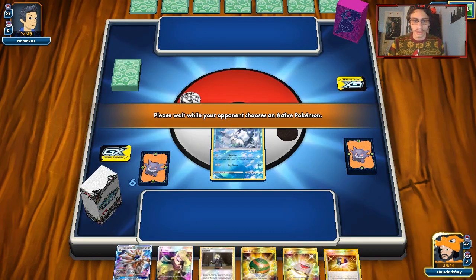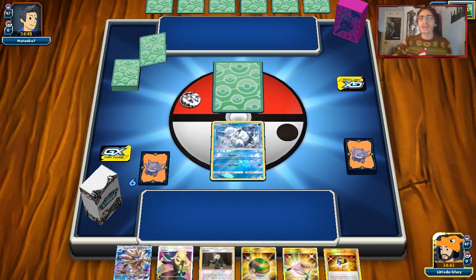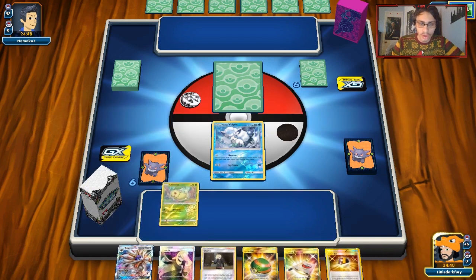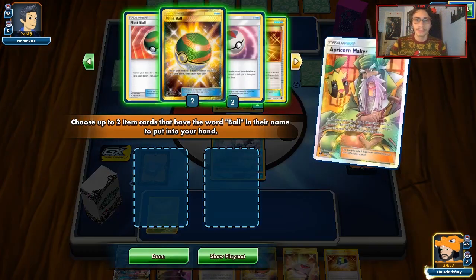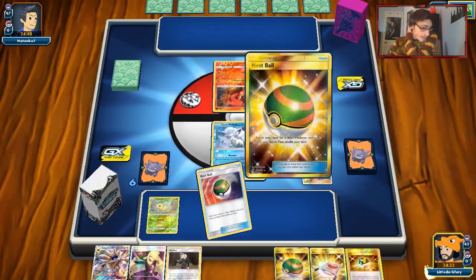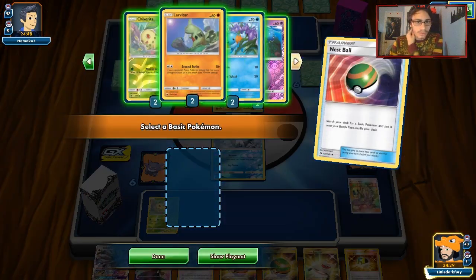Alright, Match 1 begins. Opponent has Weakness Policy and Rare Candy — might be a Zoroark deck given his Zoroark coin, but I'm not sure what Stage 2 he'd be playing. We top decked Apricorn Maker. We'll go double Nest Ball to try and get as many Pokémon down as possible. I could have gotten Timer Ball too, but it won't matter.